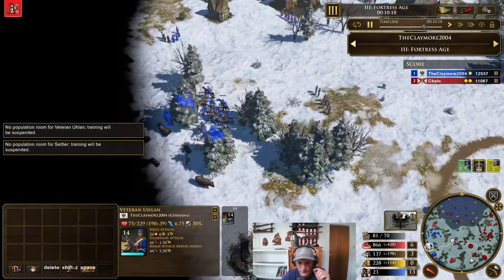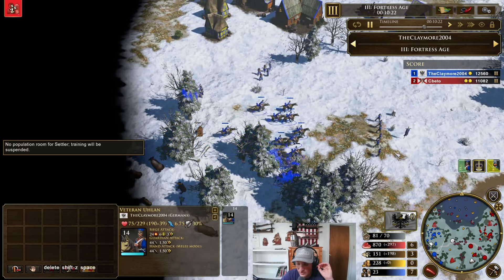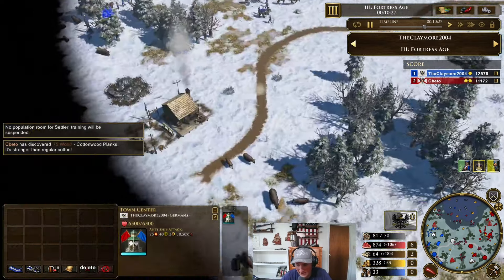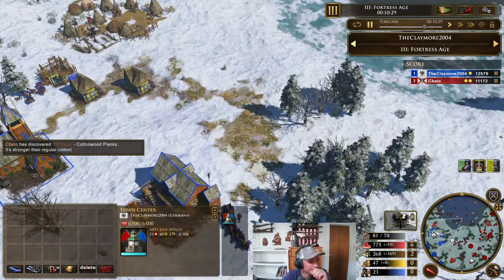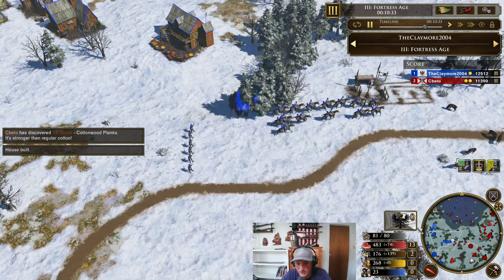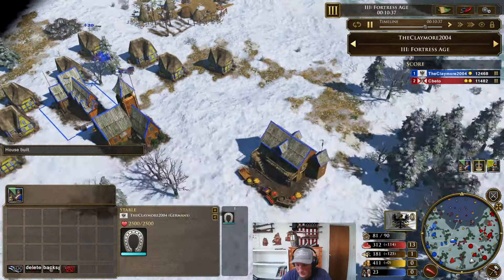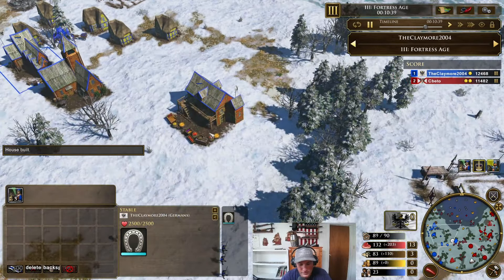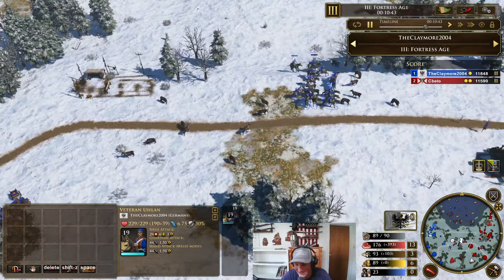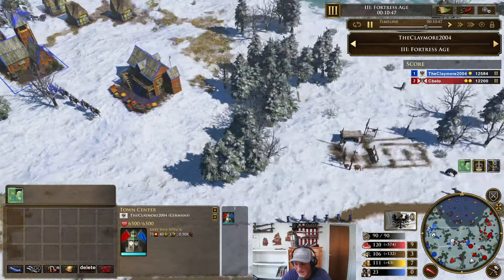It's really important — more so for ulans than hussars — to keep them alive, because you need that DPS. Ulan micro is way more important than even lots of other cav micro to me. There we go — get out that nice batch. And there we go — 19 veteran ulans, 6 skirms, about to get 8 more skirms and 4 more ulons.